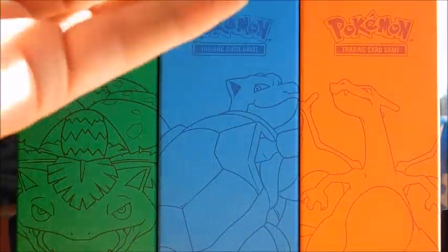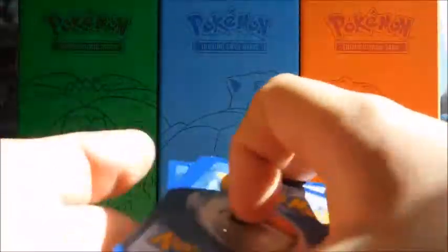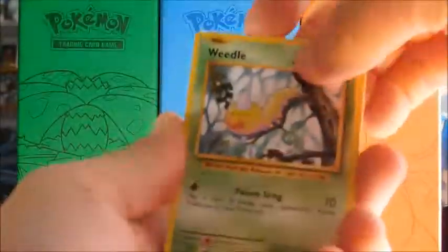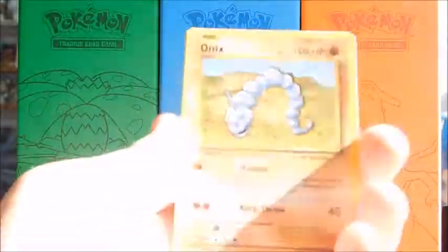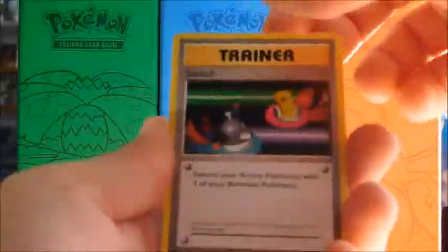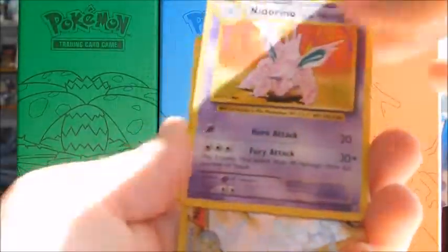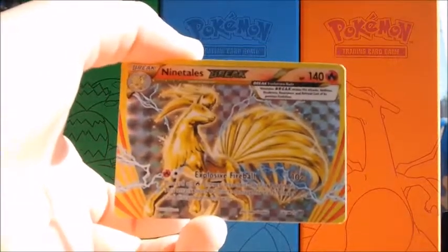Oh my goodness guys - can we get something? It is the right way, so one, two, three. Let's hope we get something - please get something. Star, Onix, Fairy Energy, Blastoise Spirit Link, Switch, Nidorino, a Ninetales Break! Alright guys, so we got something even though we can't use it.